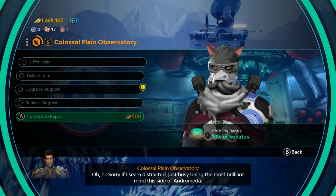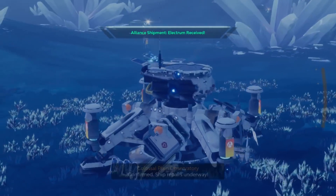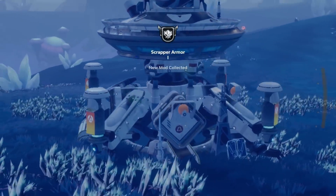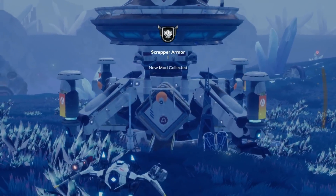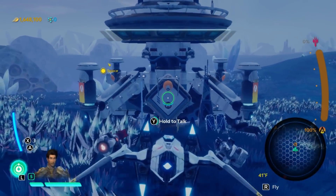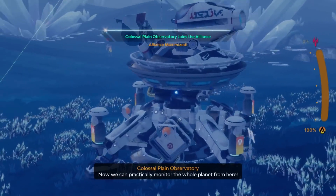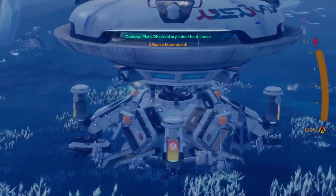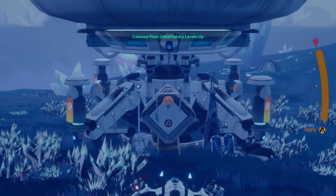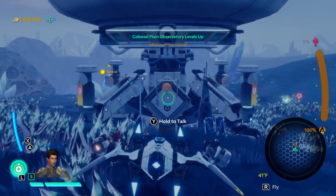Sorry if I seem distracted, just busy being the most brilliant mind this side of Andromeda. Ship repairs underway. Yeah, Monster Hunter planets. Imagine a Monster Hunter game with equipment that kind of looks closer to some of the later Phantasy Star games - oh, that'd be beautiful. So this being an Ubisoft game, any microtransactions on the digital version? If it's the $80 digital version, no - then you get everything.